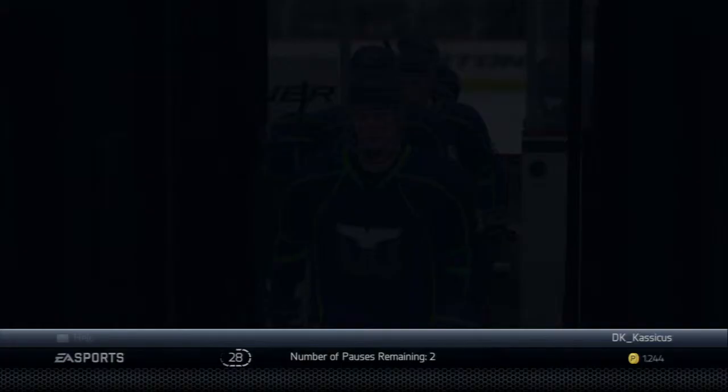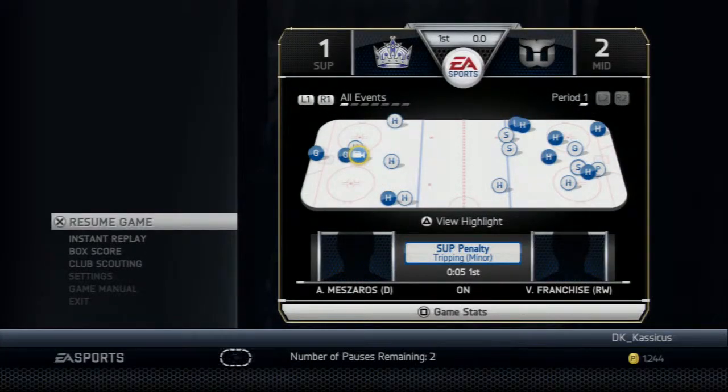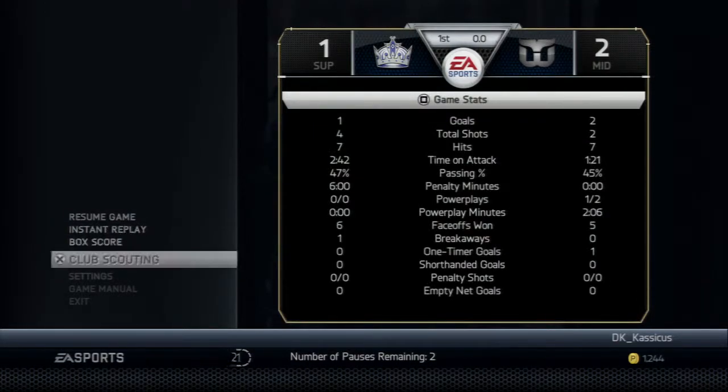First period is over and there were some scoring chances. If you like offense, you got to see a little of that. After one, it is 2-1. You take a look at the board — the shots and the hits pretty much tell the story of this period. Game plan for both of these teams is take the body and then try to get shots as a secondary game plan.